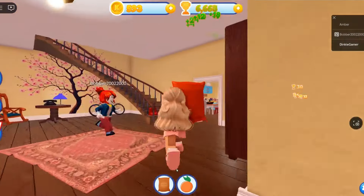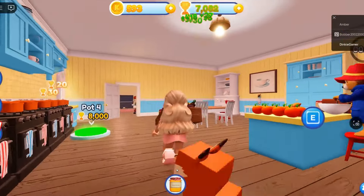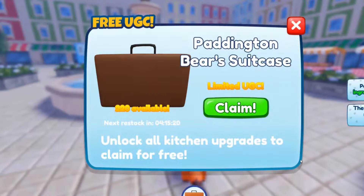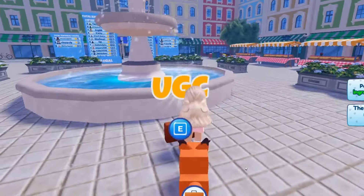To get the free UGC you don't need to complete the tycoon. You just need to complete all the upgrades in Paddington's kitchen, which doesn't take too long. Then once you have done this you can go to the marketplace to claim the free item, and then you can leave the game.